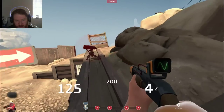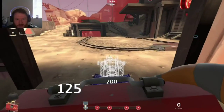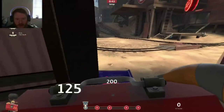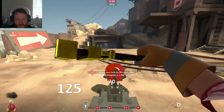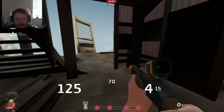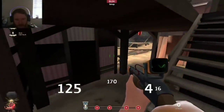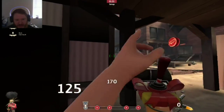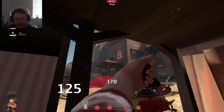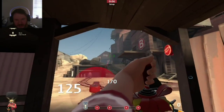So our next sentry position is right underneath this house here — we don't want it completely under, we want to give it coverage to reach all around. We build it here, we give ourselves anti-sightline from snipers, the ability to heal with the rescue ranger if we want to, and some optimal strategies with the Wrangler where we can duck in and out of cover to hide ourselves from snipers. And we give ourselves the ability to counter anyone who may want to stick their nose out to shoot at our sentry from those high places.